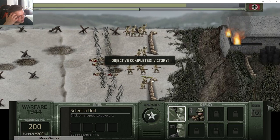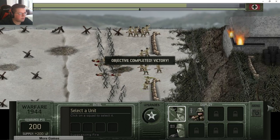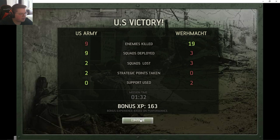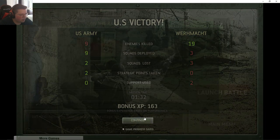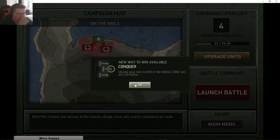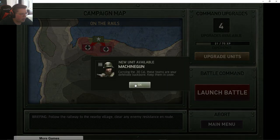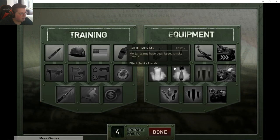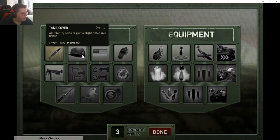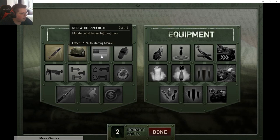Objective completed — victory! Love to see it. With that we get our stats and bonus XP. We can also win by flanking — moving your men to the end of the middle zone will win the battle. New unit available and we got a machine gun unit. Upgrade units — we got four points, going for a little bit more damage and a little bit more defense.